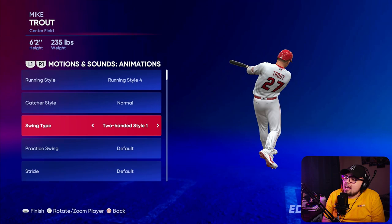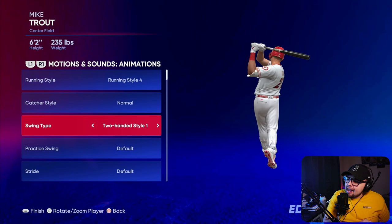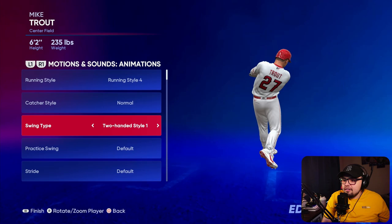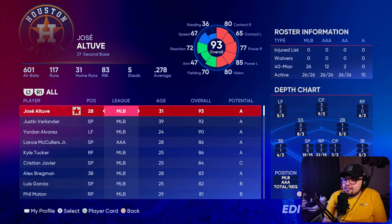The best way to look at and judge swing type is to look at where the player is releasing the bat — are they finishing with one or two hands? Look at their back leg and look at how the bat goes through the zone. A lot of the players who swing with two hands get two-handed style one within Diamond Dynasty, at least amongst the popular cards.